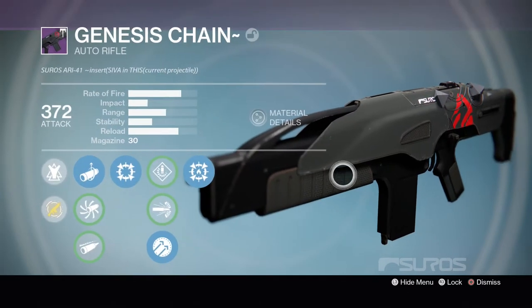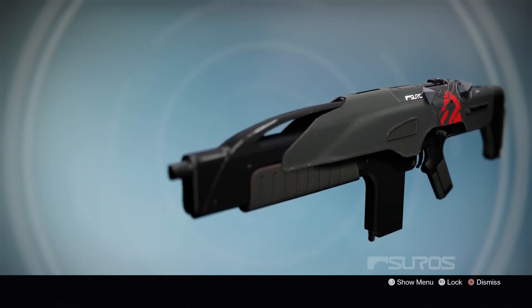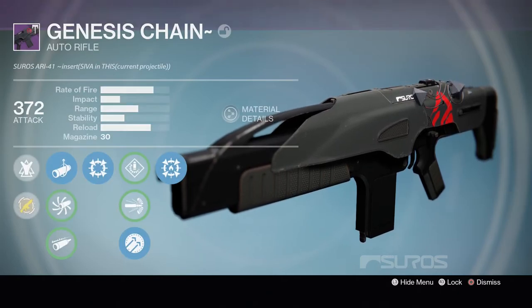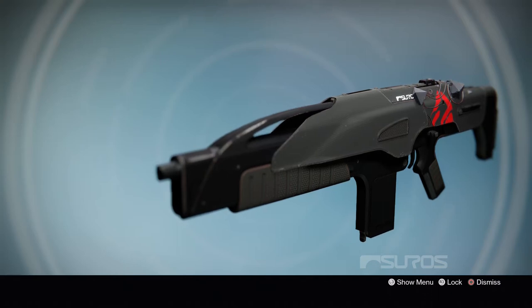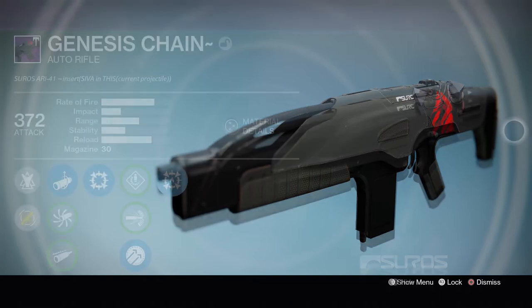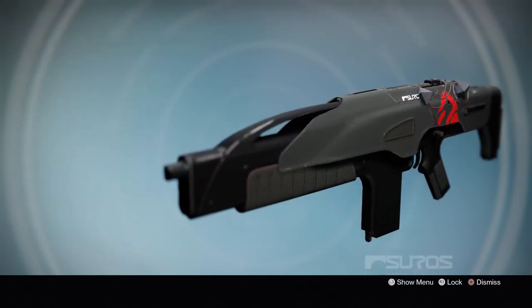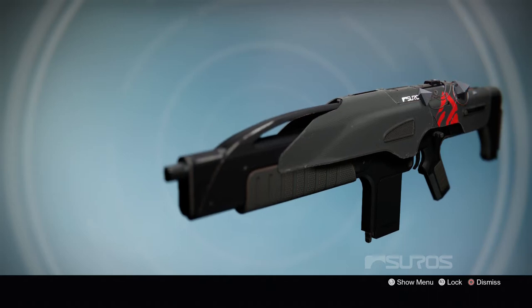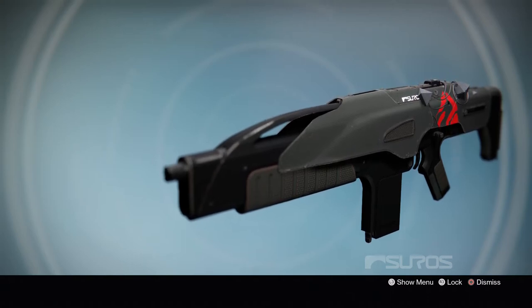When it comes to looks, the Genesis Chain just kind of looks like a normal Zhalo's rifle. There's nothing really special about it. It does have some of the SIVA triangles and cables around it, as well as the SIVA symbol on the side. But it's not as SIVA-fied as some of the other weapons from the raid, like the shotgun, the fusion rifle, the scout — they are definitely a lot more SIVA-fied than this one. This one just kind of looks plain. When you're actually in-game it looks a bit better from first person, so you can see all the SIVA details more. But I really think they could have done more to make it not just look like a standard Zhalo's rifle. But anyways, that's enough talking about the weapon — let's get into a game.